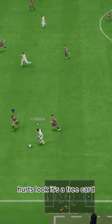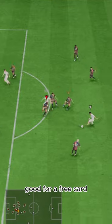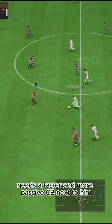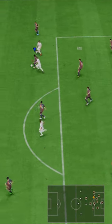83 composure hurts as well. Look, it's a free card and he's really good when user-controlled defensively — makes a lot of good tackles. Good for a free card, but has some decently sized negatives. He needs a faster and more passive CB next to him, and is better played on the side with the wingback who's on stayback.